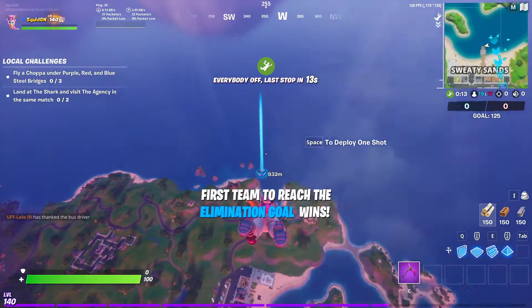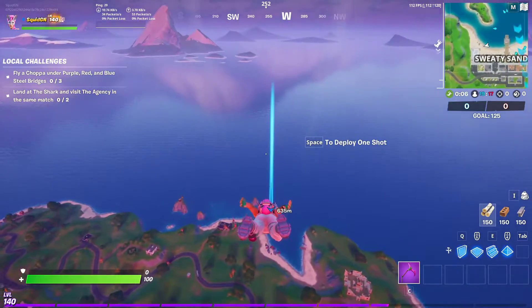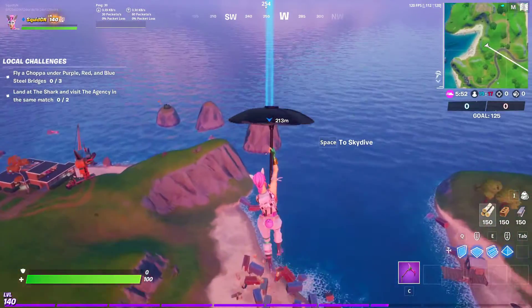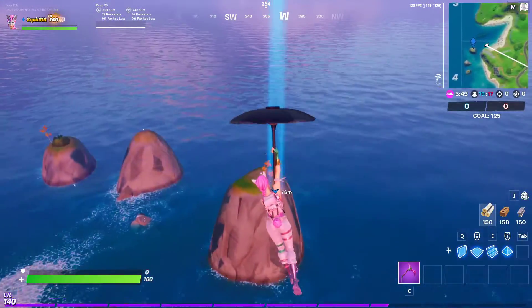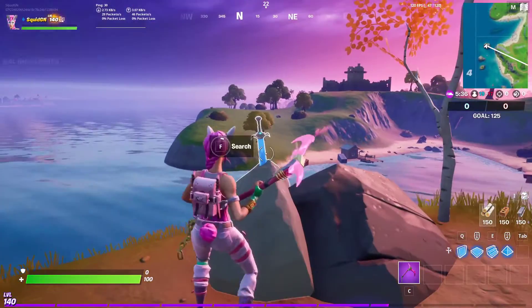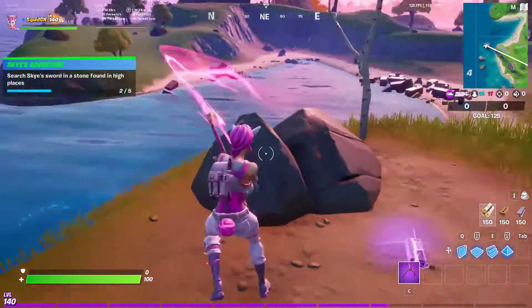We're gonna go ahead and go into Team Rumble and jump over to A4 on the map. I'm just gonna speed up the clip so I can get there as fast as possible and show you guys where this is so you can get these challenges done. It's a simple challenge — just land, interact with the sword, and go to the next one.